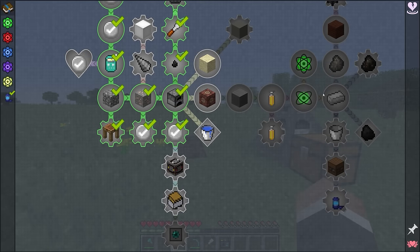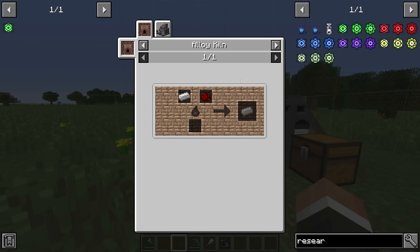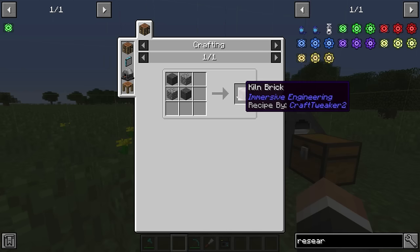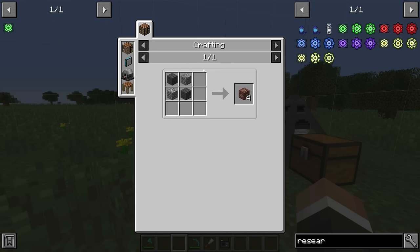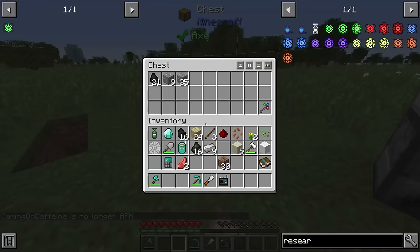To move forward and get our first basic research, the next quest is the alloying quest. It says: using these refined materials, I can make modularium — a very useful material required for research machines. I need an alloy kiln for that, which is eight kiln bricks placed in a two-by-two-by-two cube and then right-clicked with the engineer's hammer to form. Modularium is made in the alloy kiln with iron and redstone. To get the alloy kiln, we need some kiln brick, made by crafting cobblestone with coke brick.